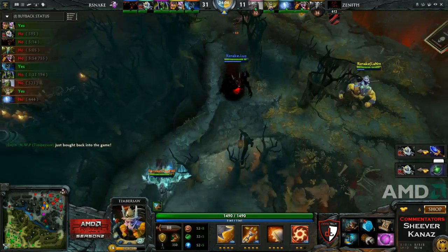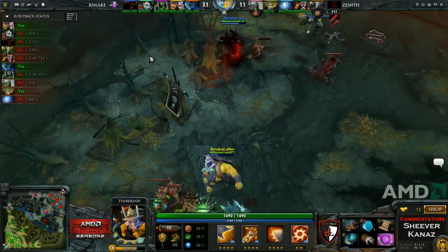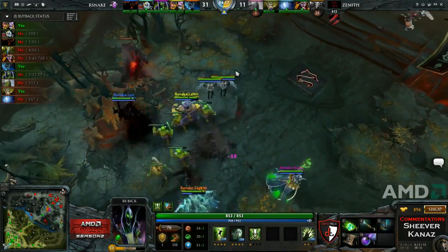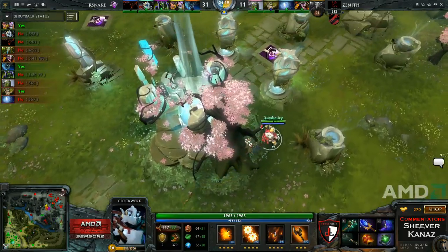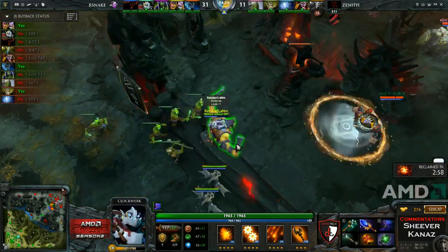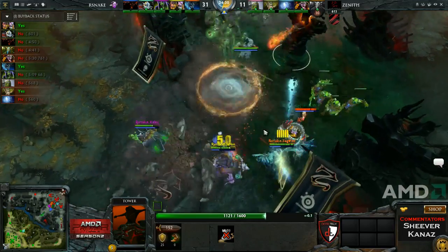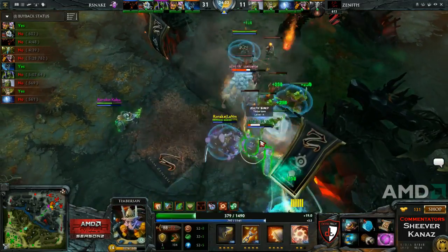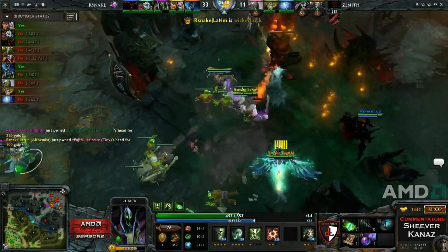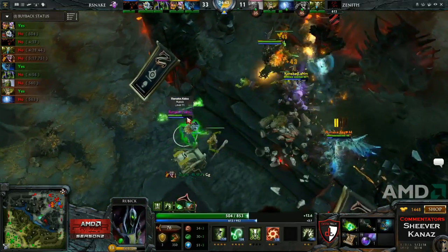Clockwork is also on his way back — he has Aghanim's by the way, and he didn't buy back, he just respawned. Yamate and Ice Ice Ice both dead. Nice Chakram by Kabu — yeah, that's a GG. That was a brilliant Chakram right there. And that means we're going to see Game 3.